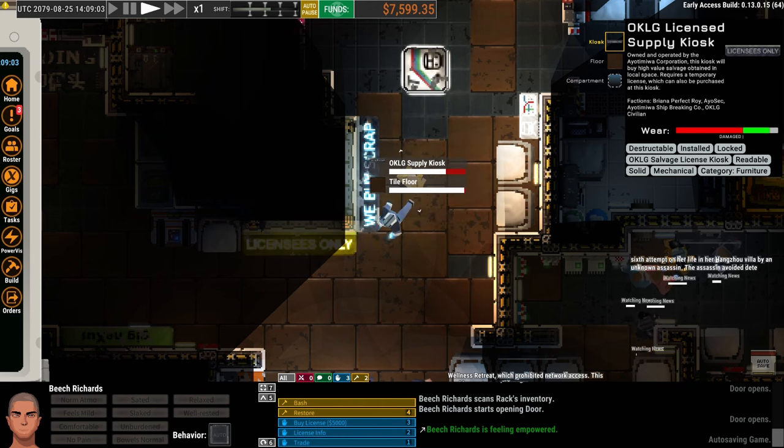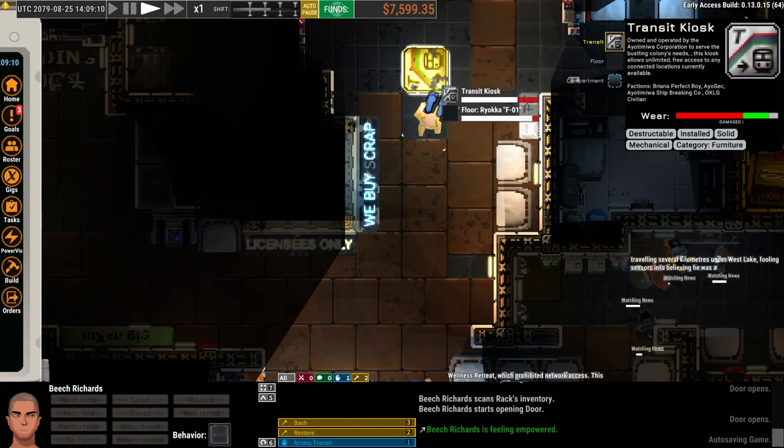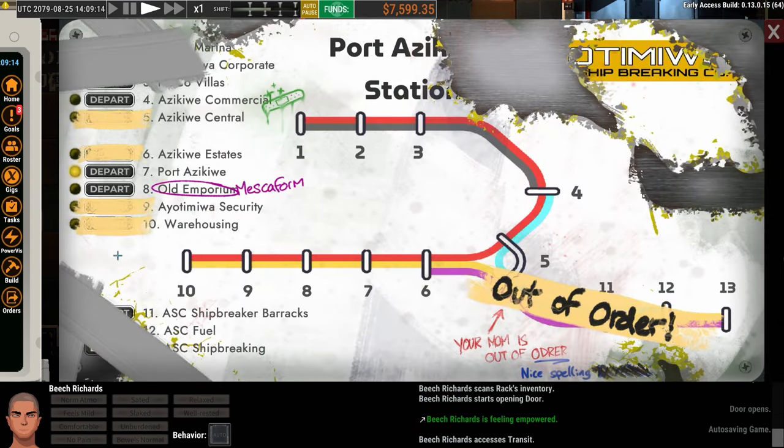We're going to use the We Buy Scrap table here, but first let me show you the transit kiosk. Hit 1 to activate it — it's a subway map that takes you to different departments. We have access to the Port, which is where we're at and where our ship docks. We can go to the Old Emporium — this is where the black market is — and also to the Commercial Center, which is where the Port Authority is. Sometimes we might have missions there, and you can also pay your docking fees there in person — it takes more time than using the kiosk. Once we have something to sell to the black market, we'll visit that and I'll show you how it works.